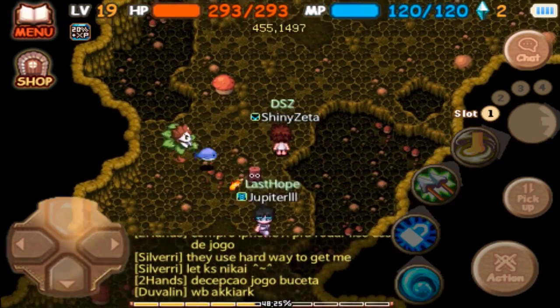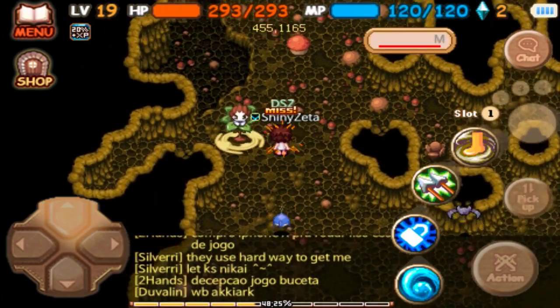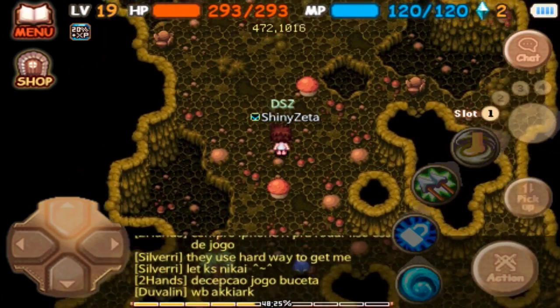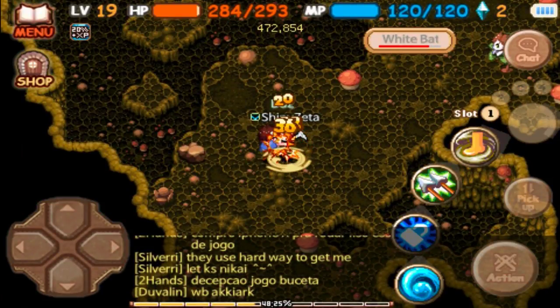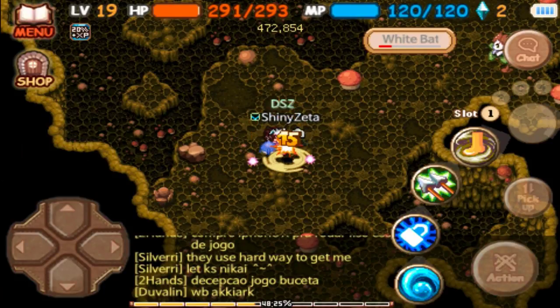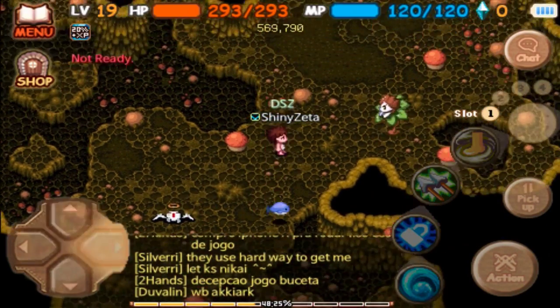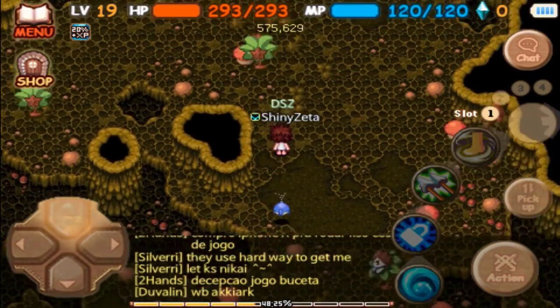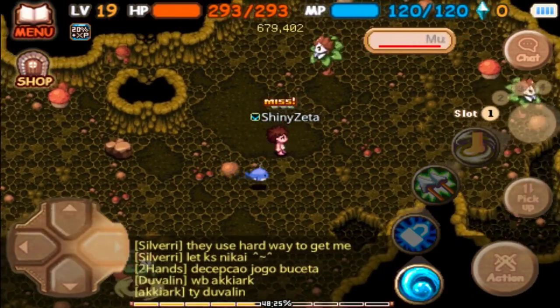If you go back up north through this intersection, that leads to the second Poison Fungus King spawn, but also two more white bat spawns. Here we go — here's number five for the white bat. Spawn point number six can be found even further, around the vicinity of where the Poison Fungus King spawns.